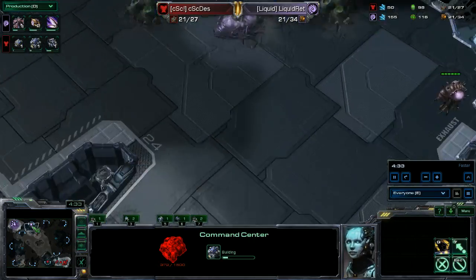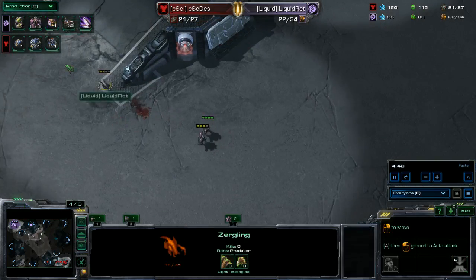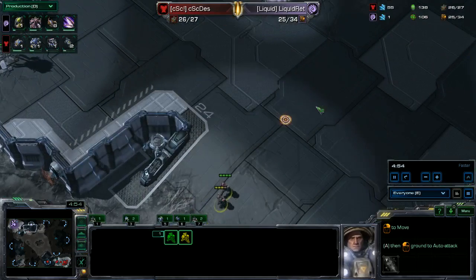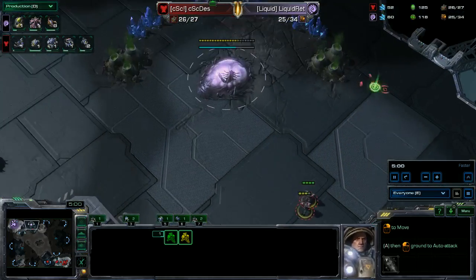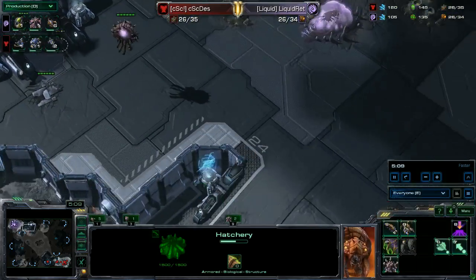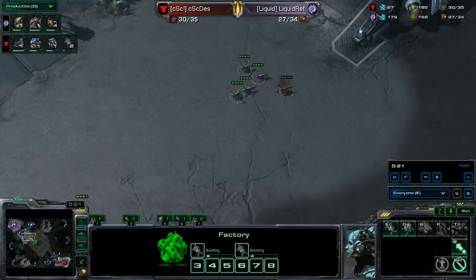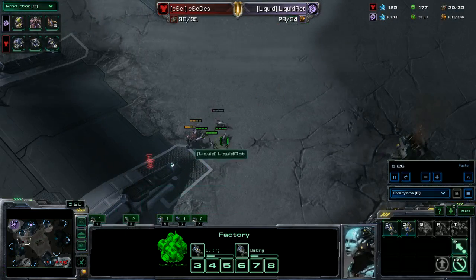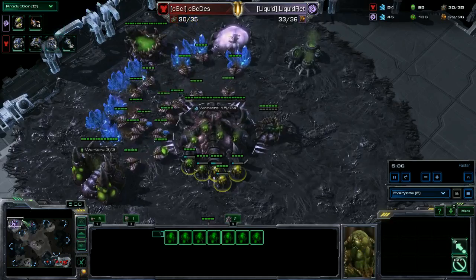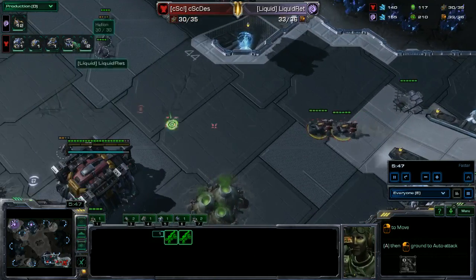We'll see if he actually goes and throws down a bunker, because once again this is a really huge open ramp. If 12 to 16 Speedlings came out, he might actually be able to crush through that. Pretty aggressive two Marines here — this is calculated by Dez. He knows he's going to lose these Marines, but he's forcing out a bunch more Lings right now, as opposed to more drones. Ten Lings on the way for the Zerg player instead of getting out another five or six drones. The Hellions are going to be out in time to be able to defend back at home. And he does lose those Marines, but as I said, he's forced out a lot of Lings, and it looks like this is going to be an all-in out of Rhett here.